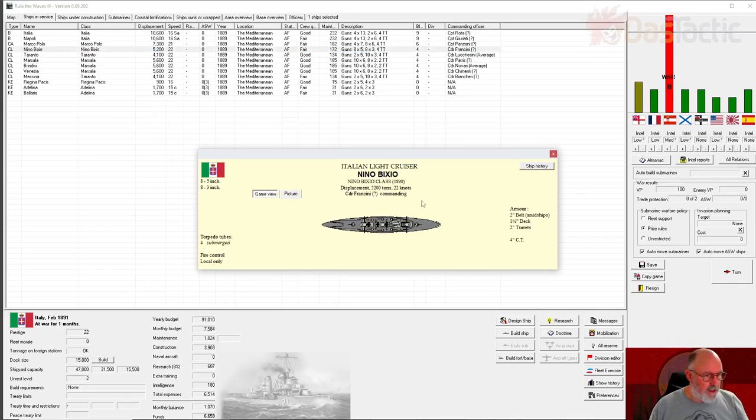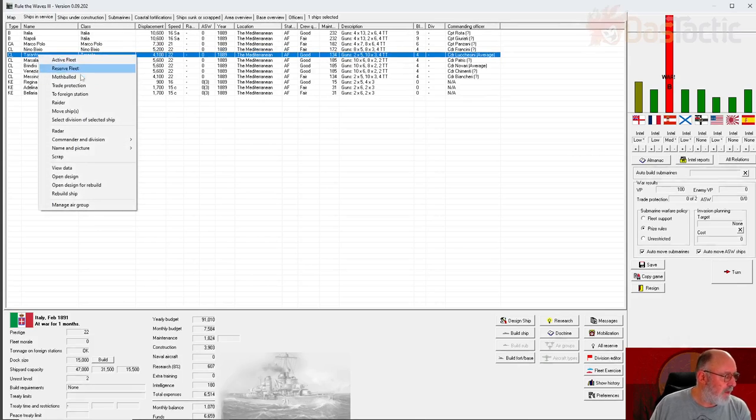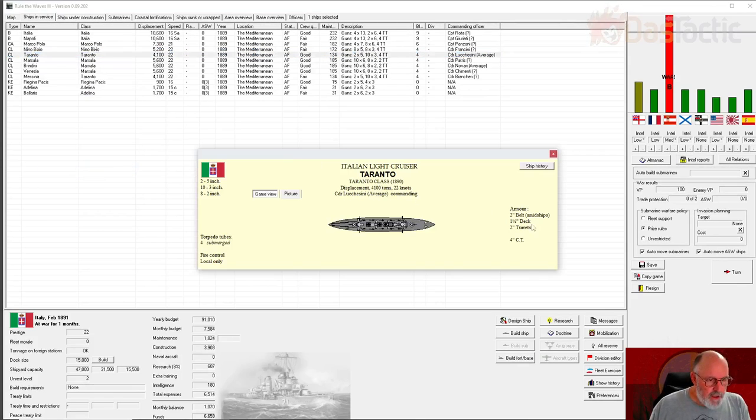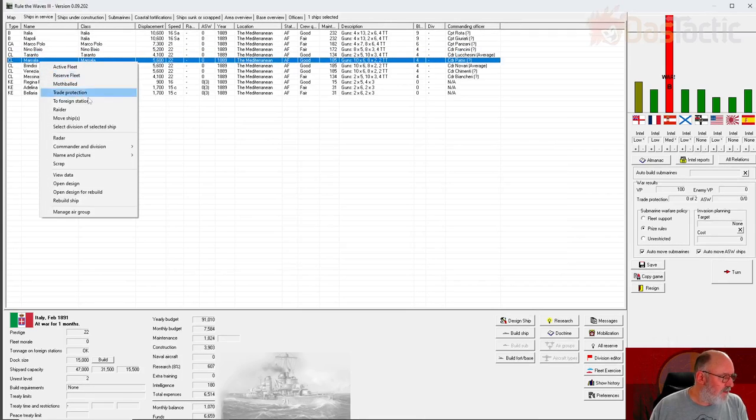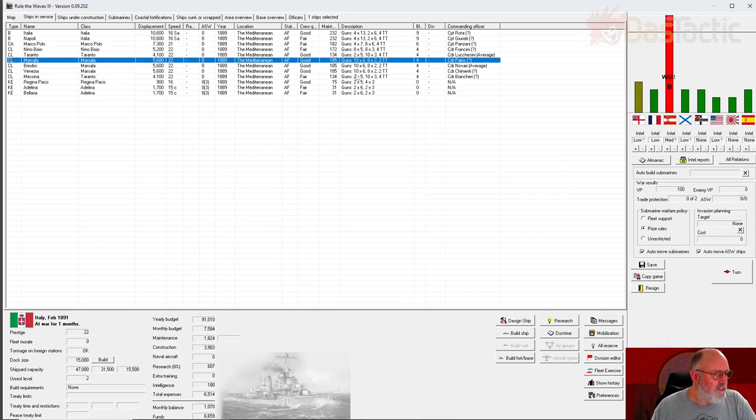Looking at the data, the Nino Brixio has two-inch belt armor — comparable to the enemy's weaker ship. The Taranto class has two by two-inch and two by five-inch, again very similar. The Marsala class has six ten-inch and six-inch guns with two-inch belt armor. In comparison to their light cruiser, we don't have a lot that can protect against the Aspen specifically.